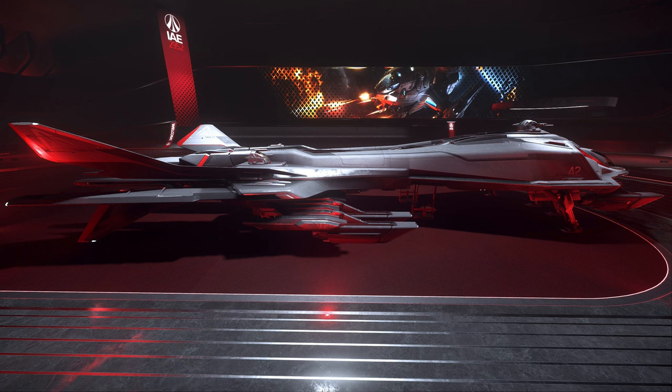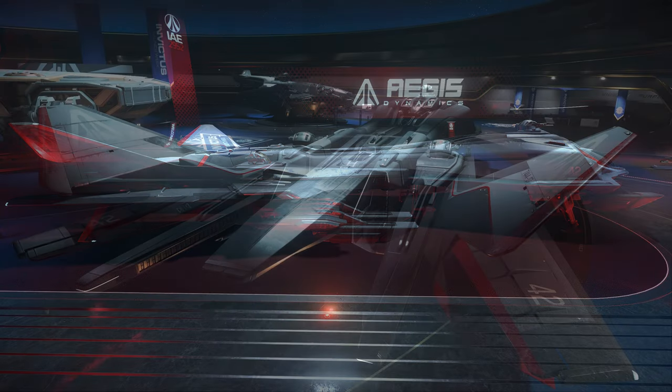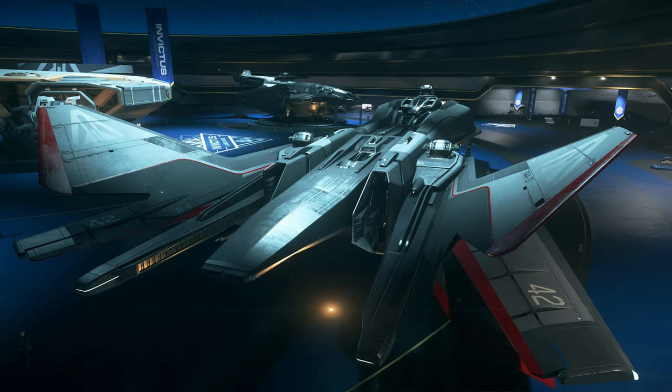The base version of the Retaliator is customisable with additional modules. The vehicle has an option to swap out two central areas of the ship for various different modular rooms, which can fundamentally alter the function and role of the ship. The ship's guns are on five manned turrets — three hold a pair of size 2 guns each, while the other two turrets hold a pair of size 3 guns each.